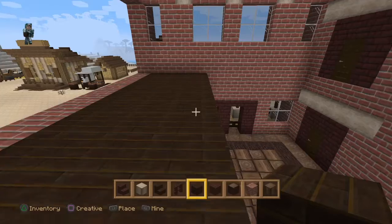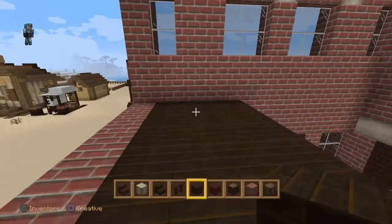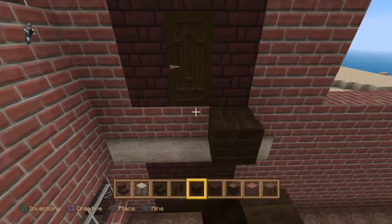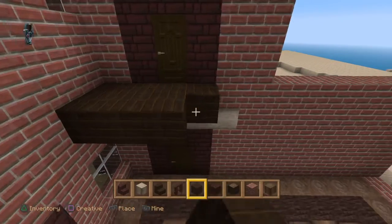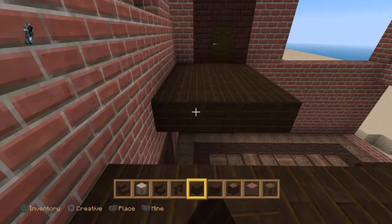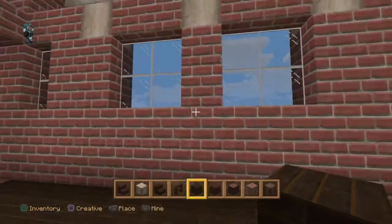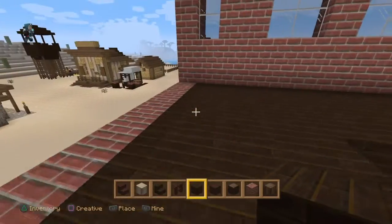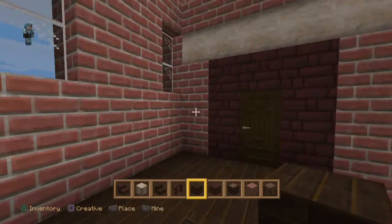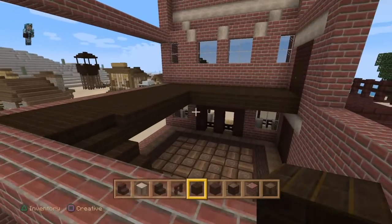People could sit underneath here and have a game of cards. So you'll come up here, walk along here — I think we may have to extend this out if we're going to have some rooms. And then this is going to be filled in. You've got your windows there as well and your doors there.